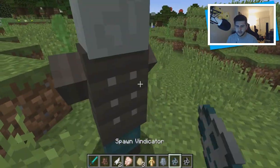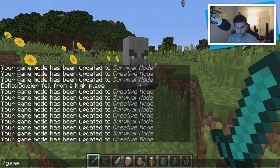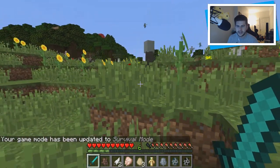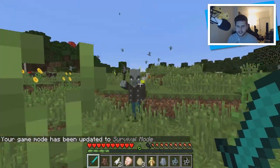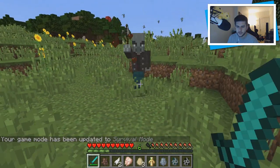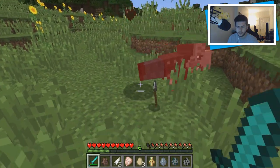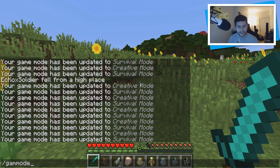The last thing I want to show is the vindicator. These guys wield axes. Going to game mode survival — he wields an iron axe, and they also drop emeralds as well, sometimes. I really, really love this update.